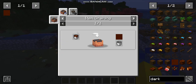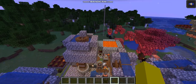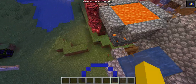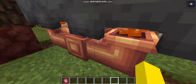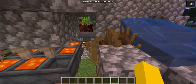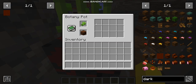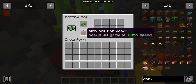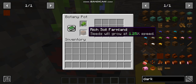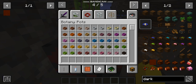Next up is sugar. We're going to skip cocoa for now because we don't need it yet — well, we do need it, it's just later. So this is the sugar setup using Botany Pots with rich soil farmland.